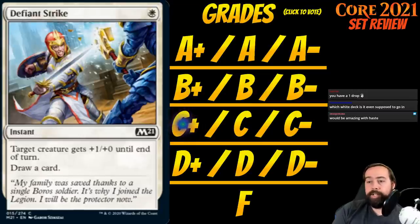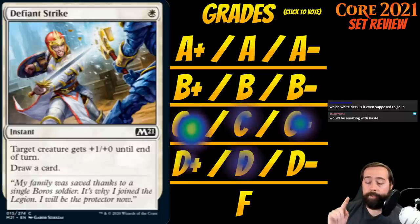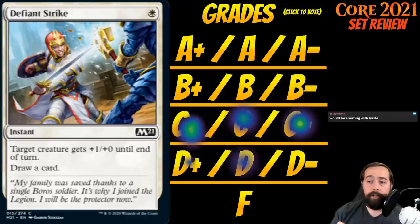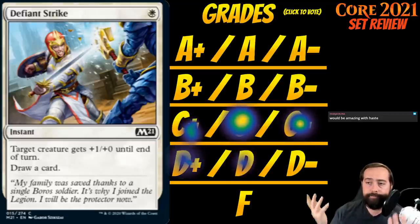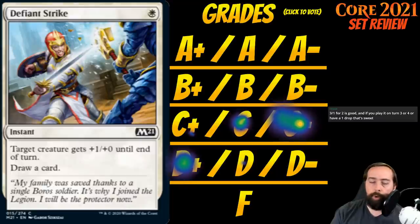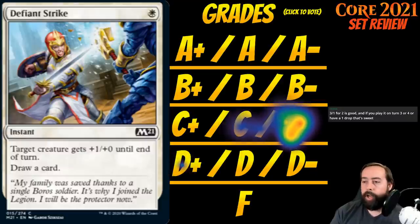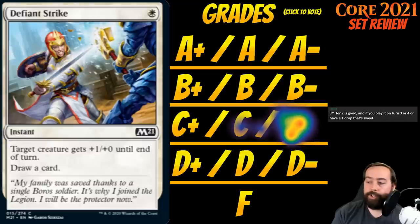Defiant Strike is a single white mana for an instant at common: target creature gets +1/+0 until end of turn, draw a card. I've never been a big fan of Defiant Strike — I really want my +1/+0 combat tricks to give first strike or deathtouch or something. Drawing a card is nice but this is a boring, run-of-the-mill combat trick that you should only play if you really have a slot for it. C-minus for Defiant Strike.